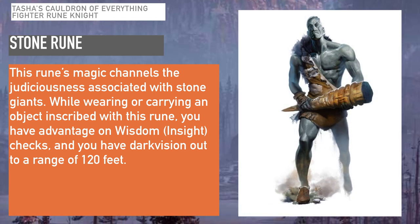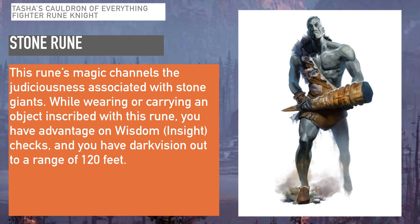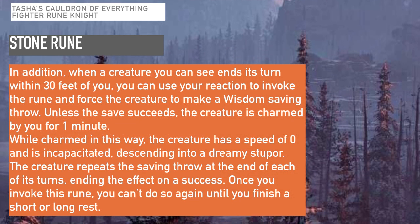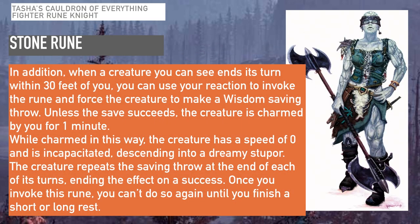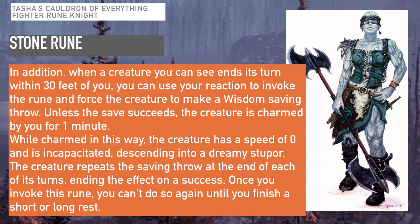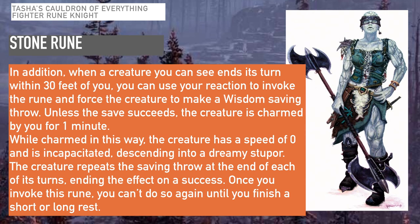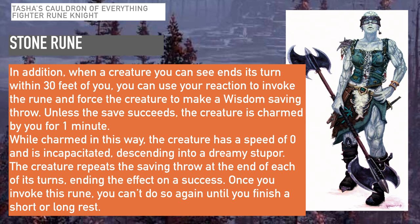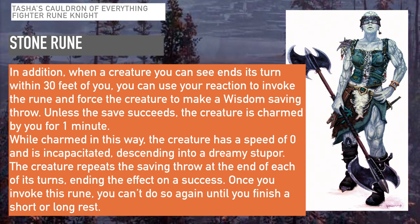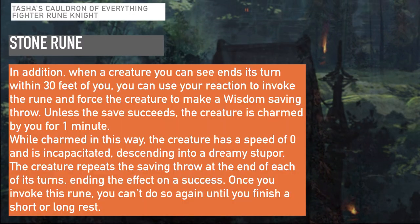Next is the Stone Rune, which channels the judiciousness associated with stone giants. While wearing or carrying an object inscribed with the rune, you have advantage on Wisdom insight checks and darkvision out to 120 feet. Additionally, when a creature you can see ends its turn within 30 feet of you, you can use your reaction to force it to make a Wisdom saving throw — on a failure, the creature is charmed by you for 1 minute, with a speed of 0 and incapacitated, descending into a dreamy stupor. This can be very powerful, especially against a single powerful foe, but be wary that elves cannot be charmed, making this rune redundant against them.